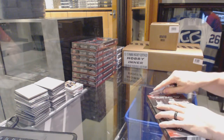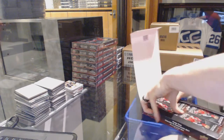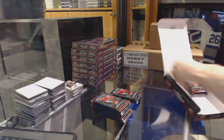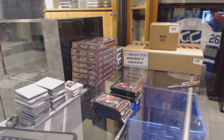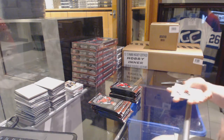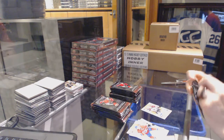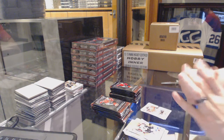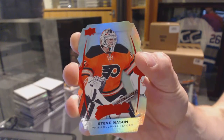On to box three. Hey guys, while I'm busting this, don't forget to go get your spots in the black and certified — only 11 and 6 left in those two breaks. Hopefully we'll have time for at least one more. Puzzle for the Avalanche, Jerome McGinley. We've got a silver for the Hawks, Artemi Panarin. And a Level 1 Teal die-cut for the Philadelphia Flyers, Steve Mason.